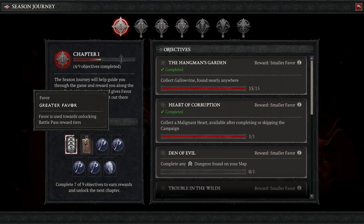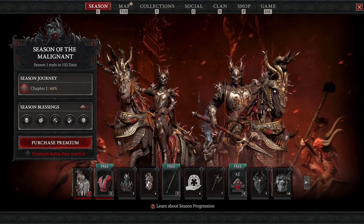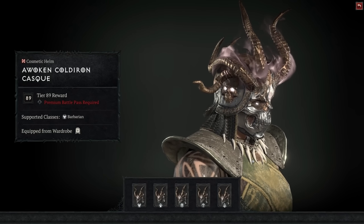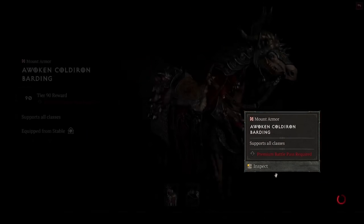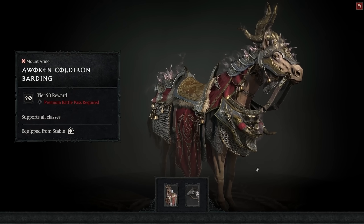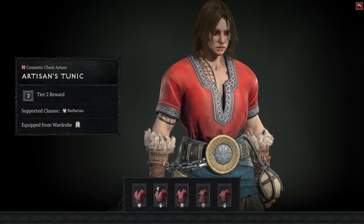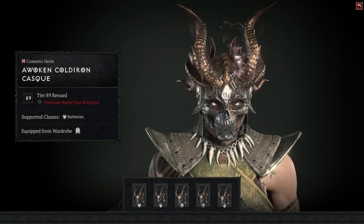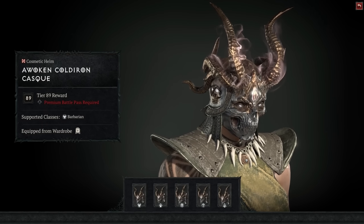Gaining favor by completing objectives and leveling through chapters also levels you through the Battle Pass, and you will gain progressively better new rewards as you move through it. For some of the better-looking armors and cosmetics, you're going to need the premium Battle Pass, so you will need to pay for it or have the deluxe edition for the first season. The premium Battle Pass provides cosmetics that, in the case of armors, can be unlocked and applied as transmogs to all classes in the game. There are also weapon transmog variants, but those are class-specific for obvious reasons.